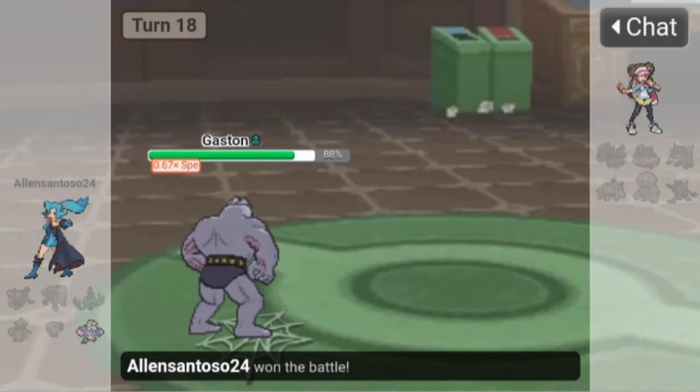His biggest misplay overall was using Max Wyrmstorm after the Psychic Terrain went up — his Greninja used Water Shuriken which is blocked by Psychic Terrain. If he'd saved Greninja for after the terrain ended it might have been a different story. But yeah, let's go to the next battle.